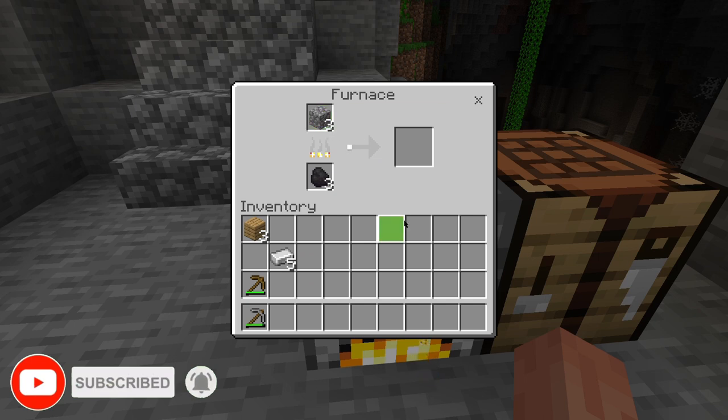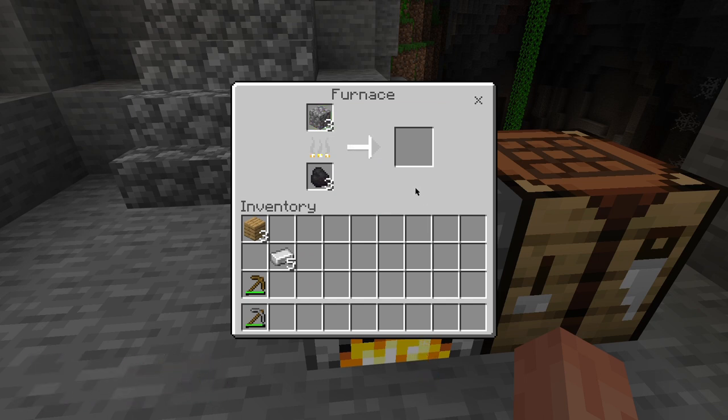While we wait for the iron ingots to smelt, let's gather some smooth stone. You can obtain smooth stone by smelting regular stone blocks in a furnace. It's a simple process, just like smelting iron ore. Place the stone in the furnace with a fuel source, and you'll get smooth stone in return.